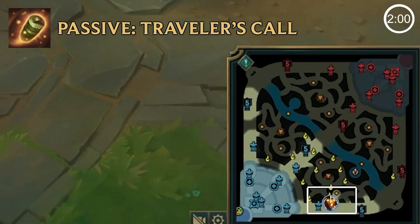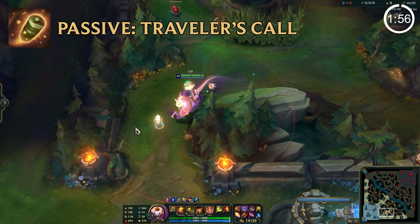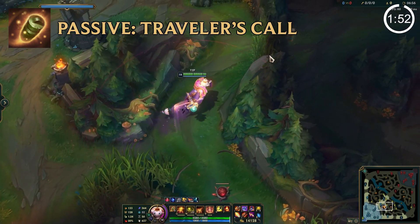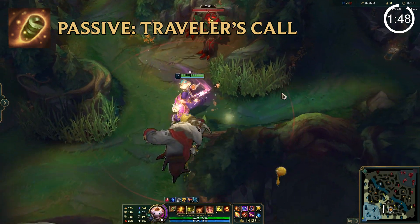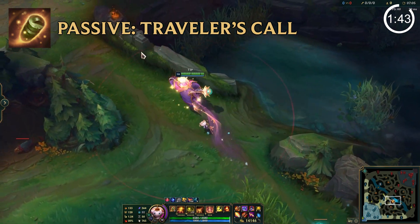Chimes. Bard's passive spawns chimes around the map that grant him 24% out of combat movement speed for 20 seconds, 20 experience plus an extra 1 every minute past the 5 minute mark, and also restores 12% maximum mana. The temporary out of combat movement speed Bard receives when collecting his chimes can stack up to 10 times, granting him an additional 14% bonus movement speed for each one collected.